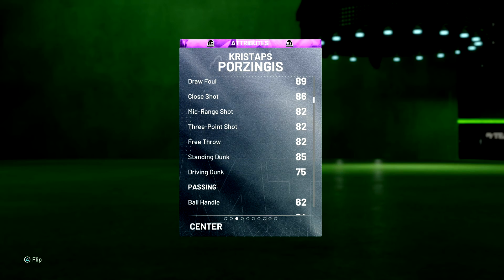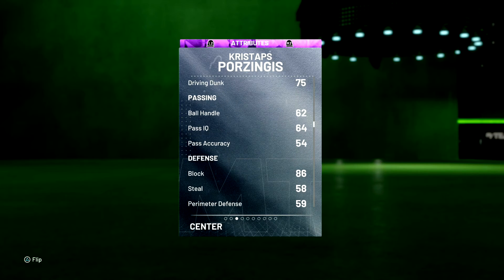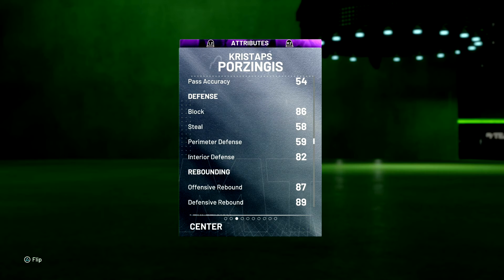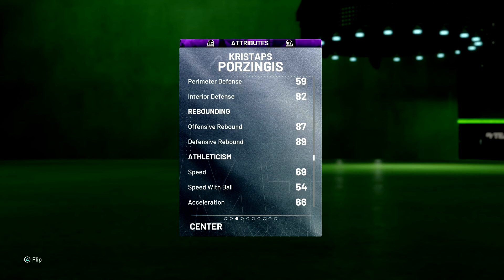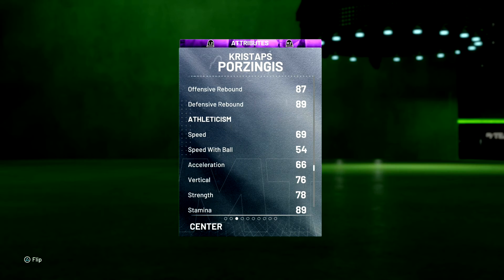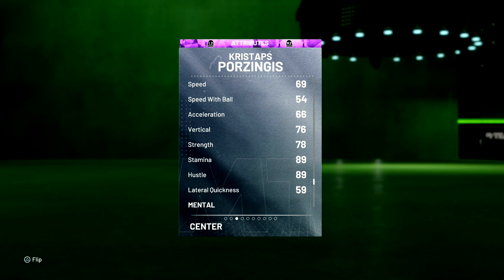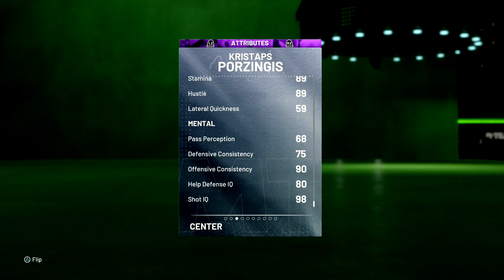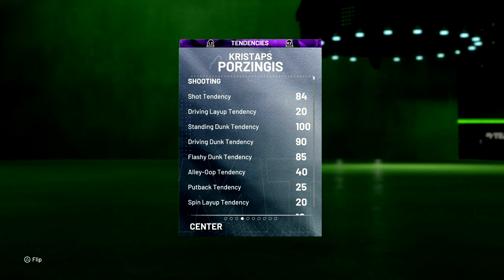Driving dunk 75, ball handle passing — okay. Block of 86, perimeter defense, interior defense 82, rebounding in the high 80s, speed 69, speed with ball 54, vert 76, strength is pretty low at 78, lateral quickness 59 — so you're not gonna be able to guard anybody out on the perimeter, but that's alright. Let's take a look at his tendencies: driving dunk of 90, flashy dunk 85, so Porzingis might be able to dunk on a couple people.